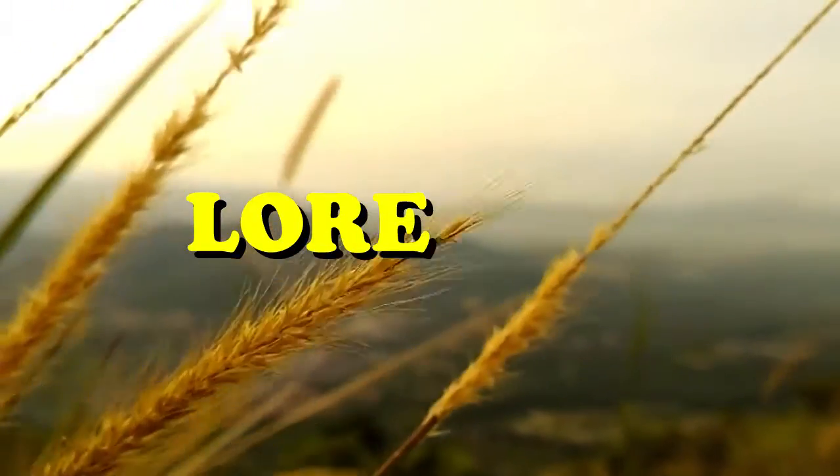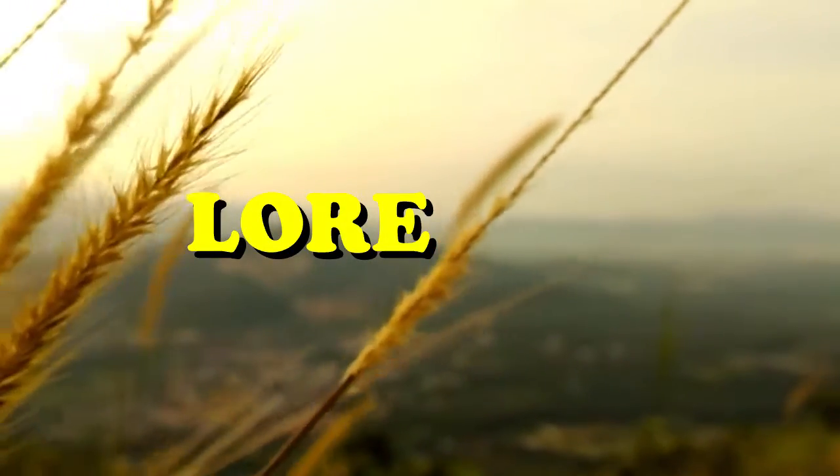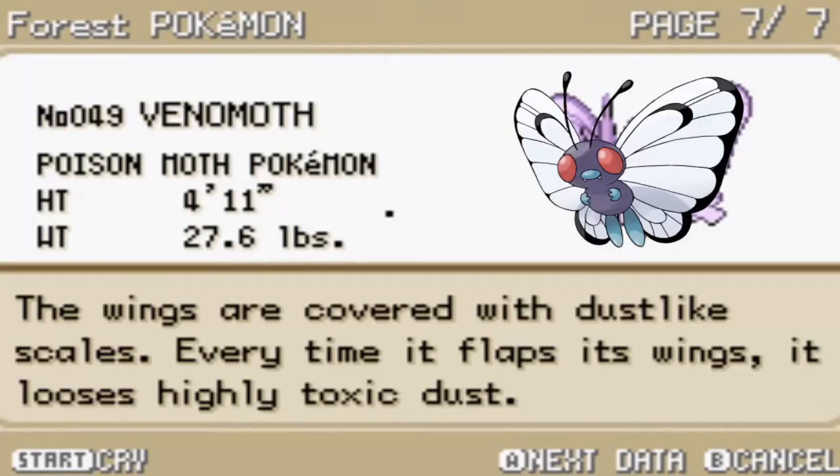Let's have a quick look at Butterfree's Pokédex entry from FireRed. The wings are covered with dust-like scales. Every time it flaps its wings, it looses highly toxic dust.